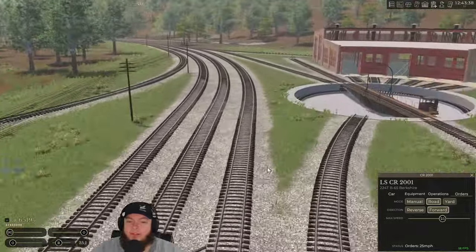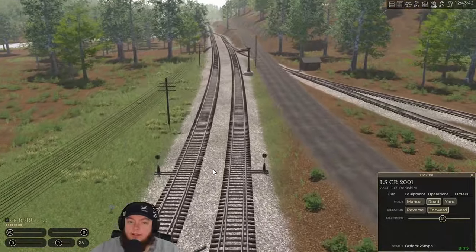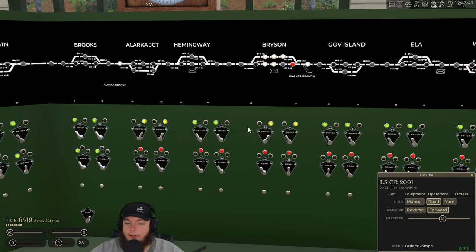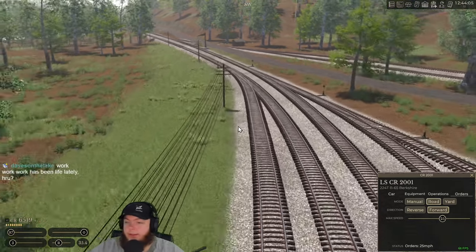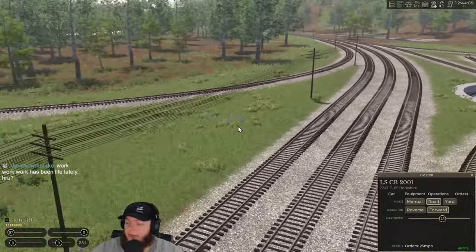We have a check up here too because I don't think this is going to be right for it. Actually, that looks good. Back to our CTC board so we can give it some green lightage. We want it to probably just hold at Alarka on the main line — just hold there because we have to go for that switch, plus our passenger train is actually out there too.